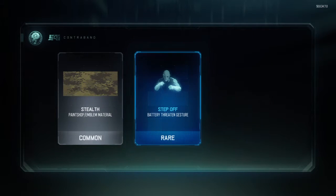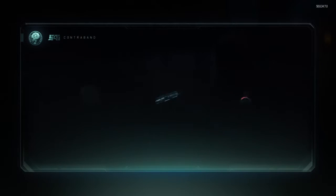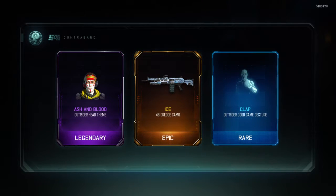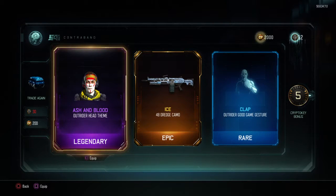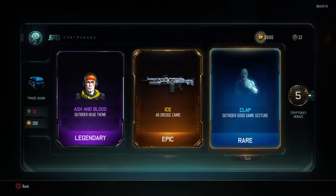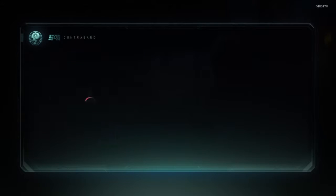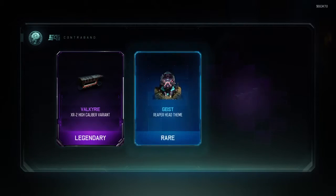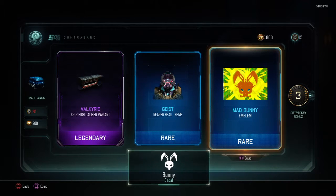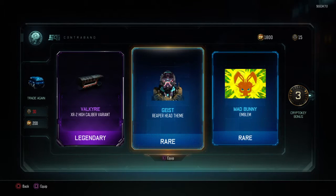Okay, that's bad, just keep going. Ash and blood for the Outrider theme, ice for the 48 Dredge, Outrider good game gesture, five crypto keys. Okay, extra to hide — equipping that. Mad bunny emblem, I think I already have that.